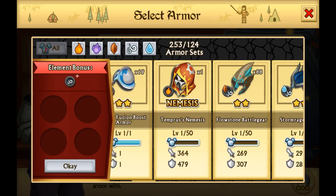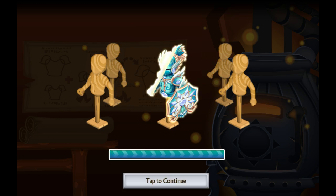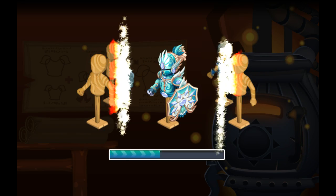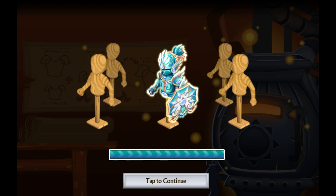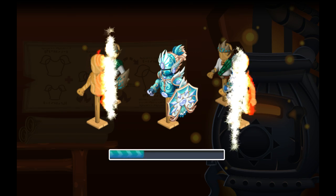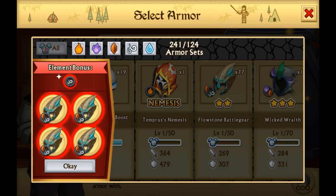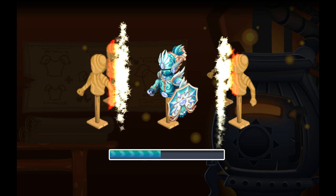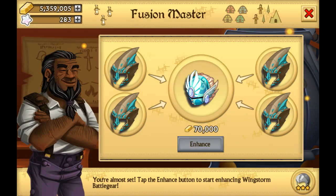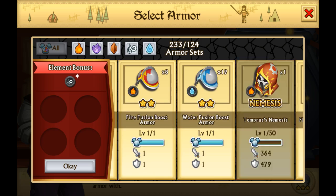We're going to keep on going because we're far from finished — we're not even halfway there yet in terms of experience. We're like one third of the way right now. Going up to level 53, we finally arrived at the Flowstone Battle Gears. That's going to be really interesting — this is where we'll see if this one goes up to the max with just two stars, which would be absolutely insane.